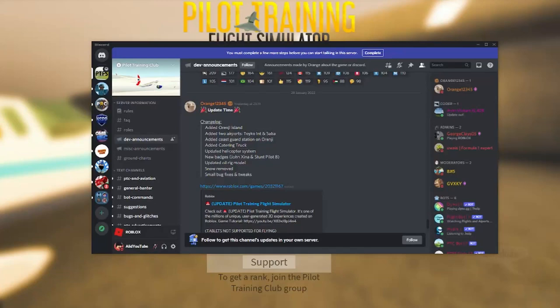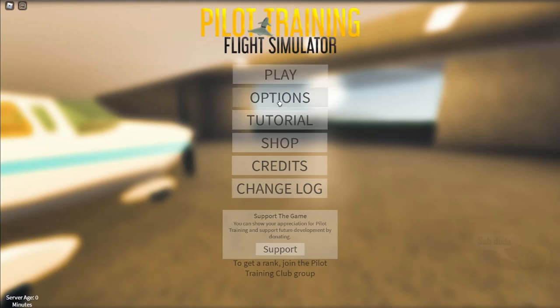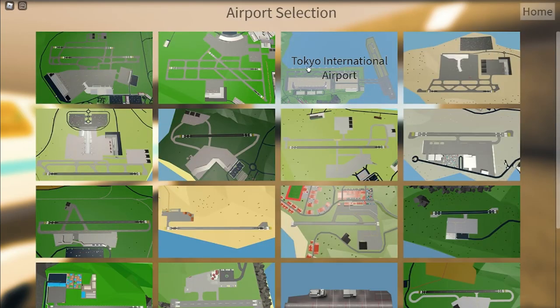Hello everyone, welcome back to another video. Today I'll be reviewing the new PTFS update — it just came out like 30 minutes ago. They added a new island, Tokyo International Airport, Sabah Airport, a Coast Guard station, a truck, an updated helicopter system, new badges, an updated oil rig model, removed snow, and fixed some bugs. I'm now in PTFS.